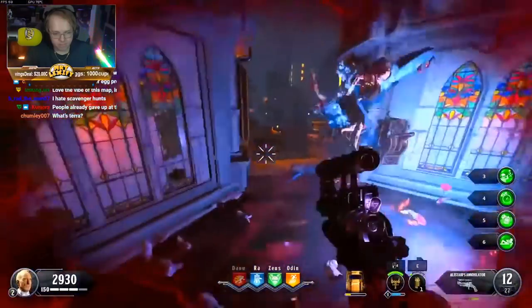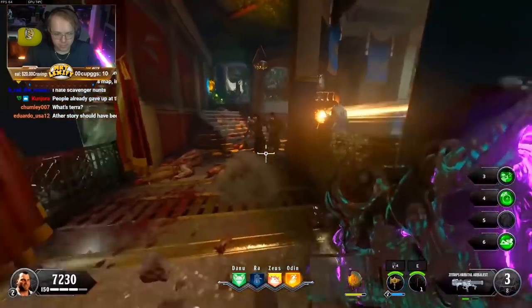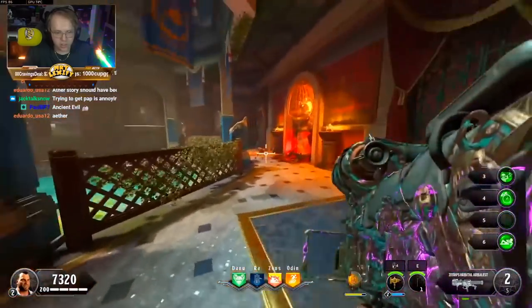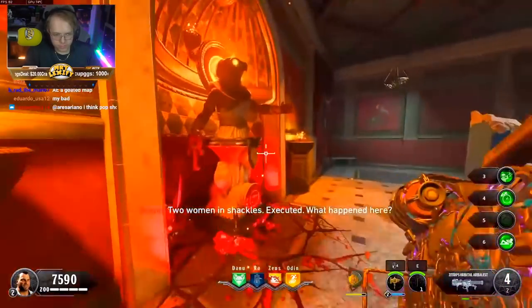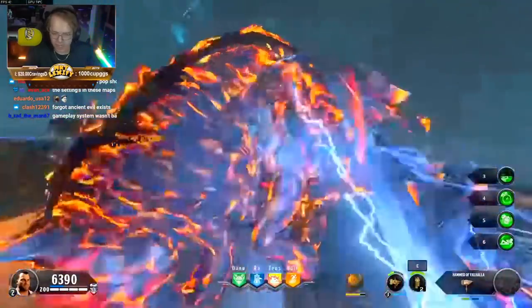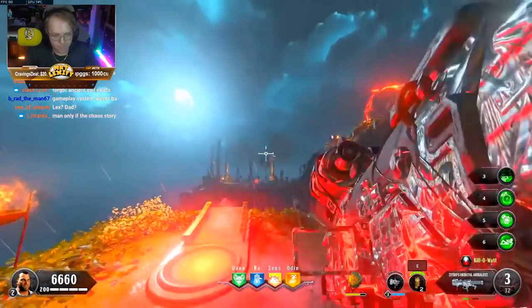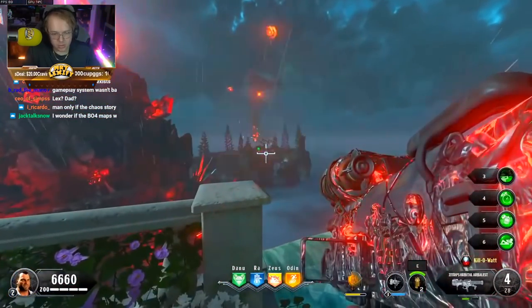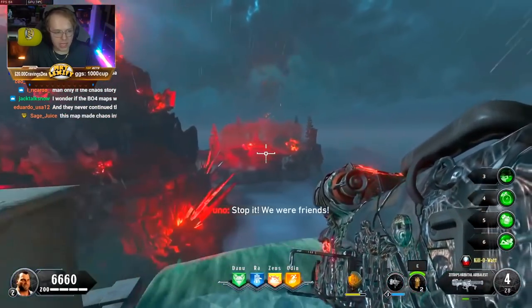Ancient Evil actually outdid Dead of the Night. Set in ancient Greece with clear inspiration from Greek mythology, it features four new gauntlets as the upgrade system — completely unique from one another. The Ancient Evil easter egg is one of my favorite easter eggs of all time: each step is very focused and it ends with a cool boss fight against Pegasus and Perseus. Ancient Evil is very underrated, and the remaining community on the game almost universally preferred the Chaos story over the Ether story by this point.